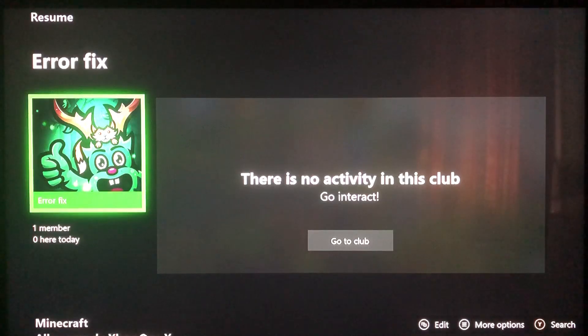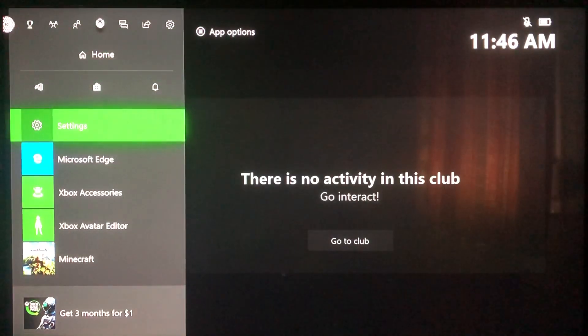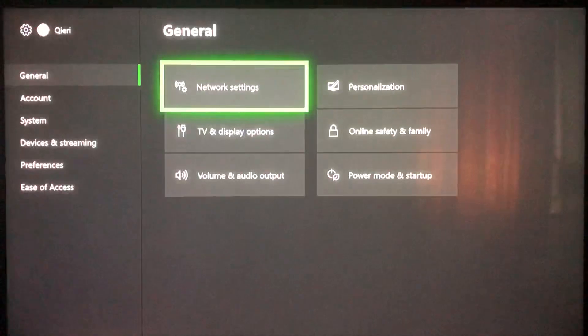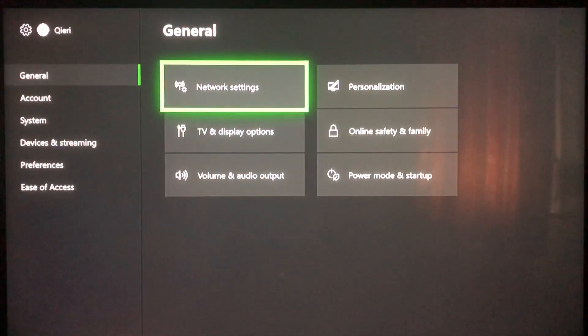The first thing you want to try is go to the home button and go to Settings. Once you've done that, go to General and then go to Network Settings.